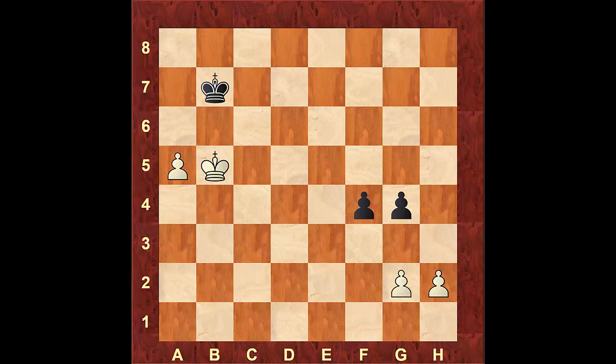If we look at the position in front of us, white on the right side has two pawns and black has two pawns. White has two versus one on that side, therefore he could create a passed pawn on the h-file. The same is true for black — black has a pawn on the f-file and two versus one on the left side, so black can create a passed pawn as well.